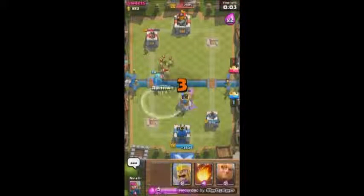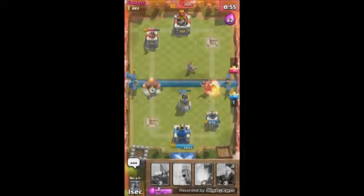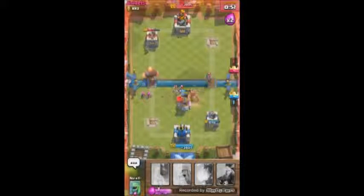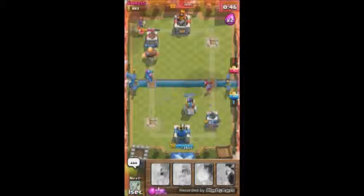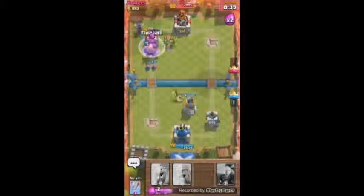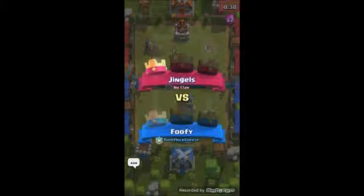Bomb Tower counters them pretty well. It turns to sudden death - I threw down the Giant but my thumb was probably covering the right side. I had enough time to get down another Bomb Tower; maybe I should have put it one more unit to the left. That building goes down even without the use of that power.